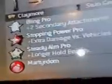Then you get Claymore, a stun grenade, Bling Pro obviously, Stopping Power Pro, Steady Aim Pro, and Matrodome. Stopping Power Pro gives extra damage against vehicles, and Steady Aim Pro gets you to hold your breath for longer.